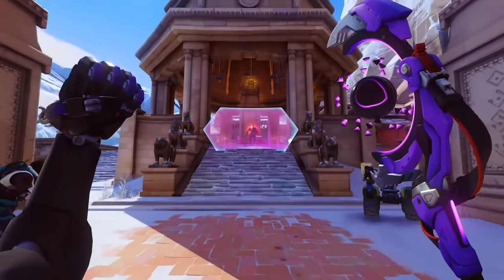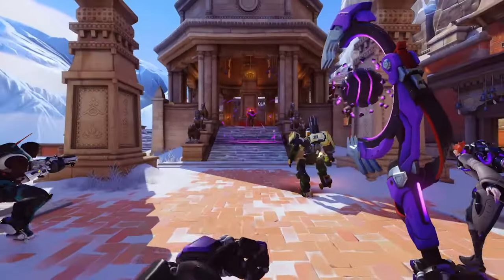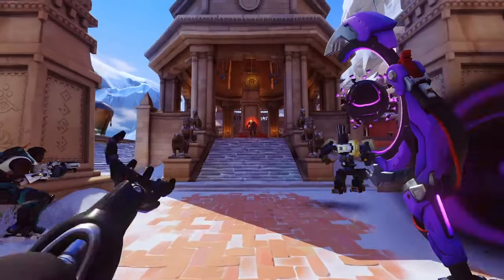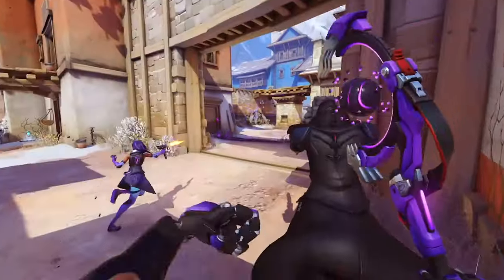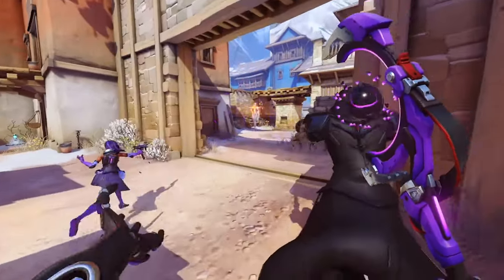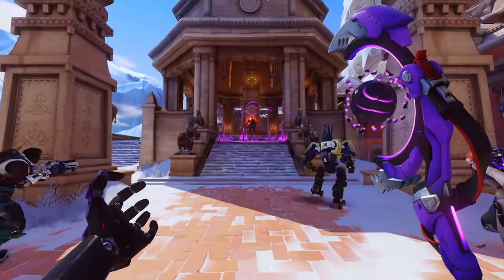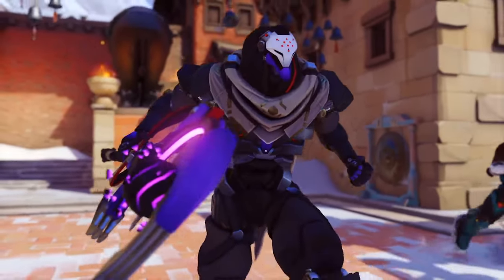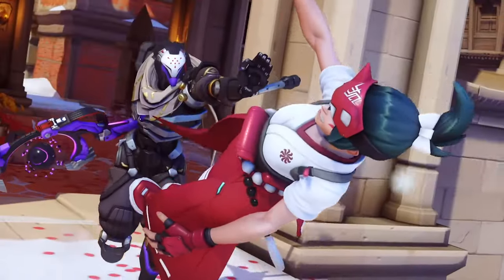That's like my third time watching it, but let's go ahead and review it. You can see right here when he's trying to place his shield, it looks like we're going to be getting an indicator on where it's going. You can see that he uses the shield to block Cassidy's high noon. It also looks like this is the max distance it can go, because as he's moving forward, it's also moving forward with him. One thing that is unfortunate, though, is we don't know how much health it has, but we can assume it's quite a bit — probably somewhere between Sigma and Reinhardt.